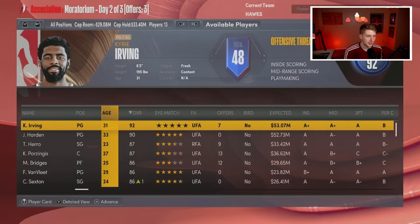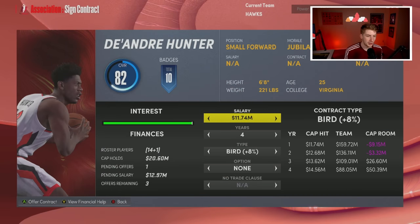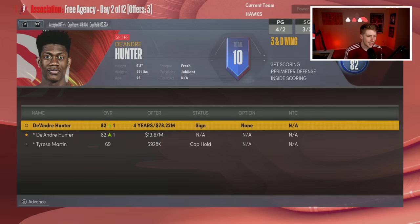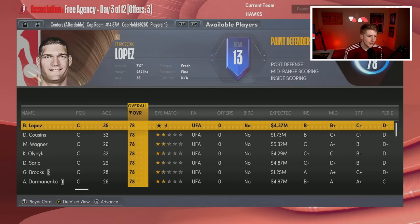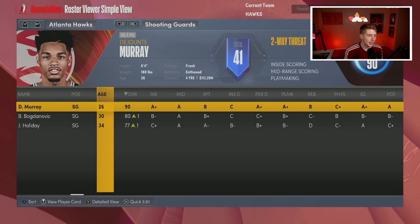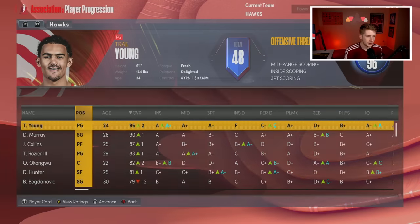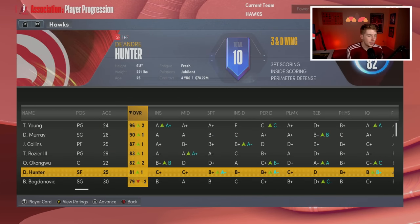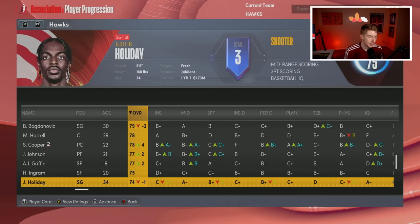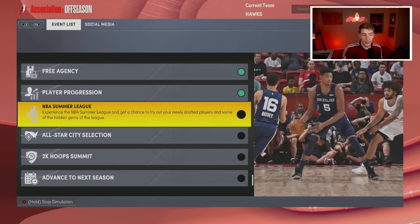I'm going to get Montrezl Harrell off the bench — he's the best center out here. I don't want to renounce Deandre Hunter at all, so I go ahead and give him a four-year, 17 million dollar extension. I feel like that's what his market will be when he's a free agent. Player development: Okongwu is up to an 82, John Collins to an 87, Rozier still an 83. Bogdan is going down as expected, Shreef Cooper up to 78, and AJ Griffin and Jalen Johnson are both up.